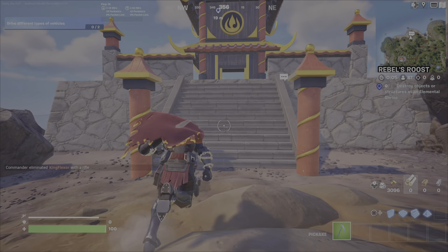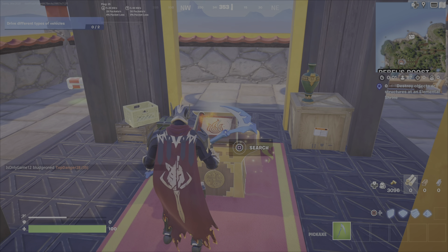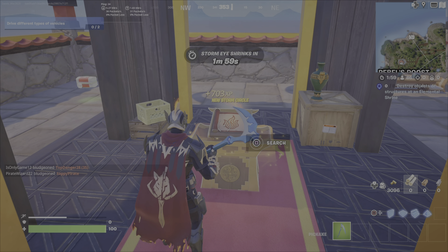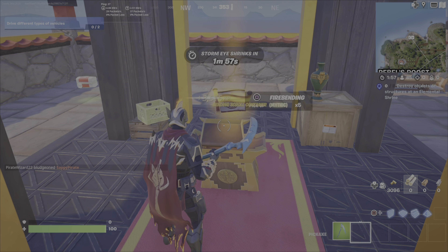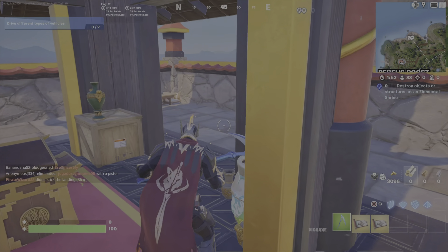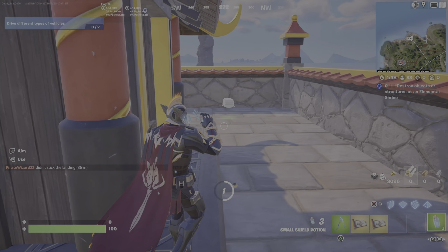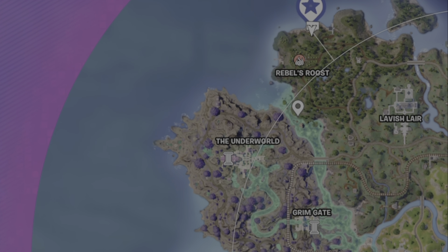Now, this is the elemental shrine. Inside here you'll see this — you search it. I use the square button; whatever button is showing right beside the word search is what you'll use. You'll pick up both of the Firebending Mythics. Take any shields or other weapons around here, crush that slurp barrel if you choose, and then head right away to either the Underworld or Grimm Gate.